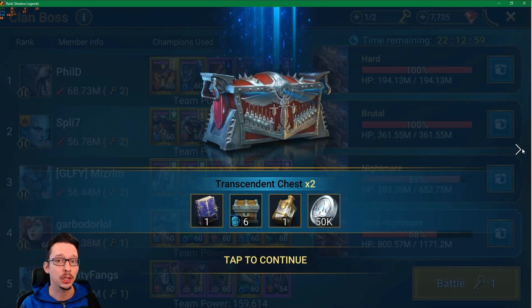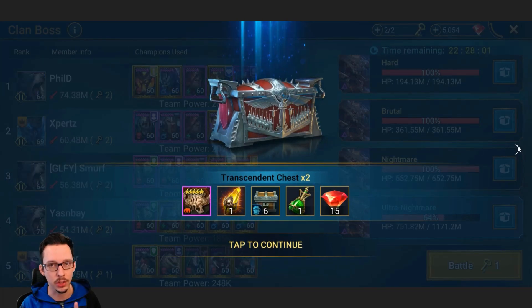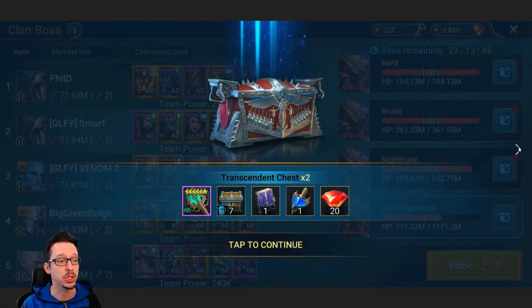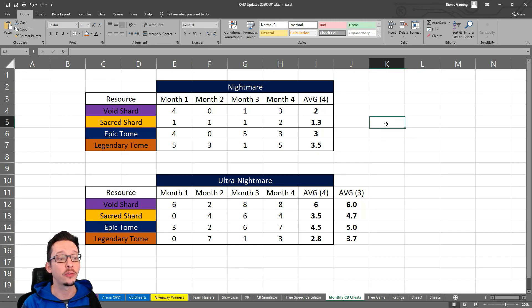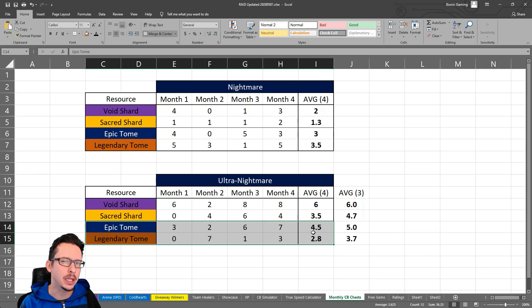Legendary tomes are a little bit more present in Ultra Nightmare, but it's not drastically different from Nightmare. What is very different is the shards. From Nightmare we got an average of 2 void shards per month, 1.3 sacred shards, 3 epic tomes, and 3.5 legendary tomes. From Ultra Nightmare we now get 6 void shards on average per month, 3.5 sacred shards, 4.5 epic tomes, and legendary tomes roughly on par.